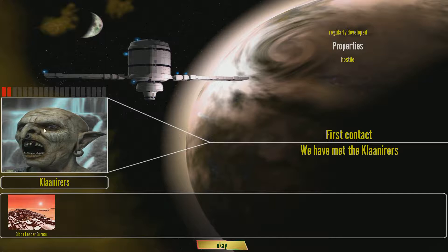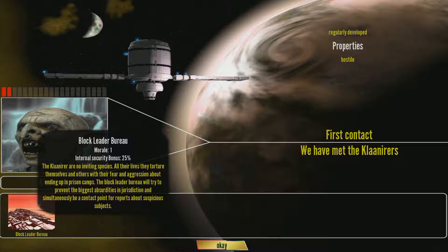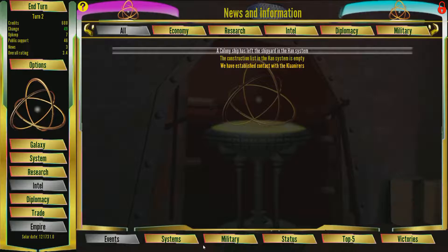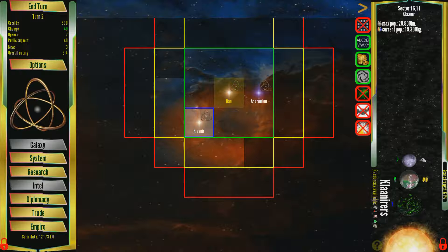Alright, I just found the Cleniers. These guys are a hostile species that are regularly developed and have very low corruptibility. You can read a little bit about their dialect — they're basically violence-glorifying, stuffy little marionettes. I've got the Block Leader Bureau down here, where they get an extra morale as well as an internal security bonus when I have them around in my empire. They have a very small system over here with about just under 20 billion people, but they'll have more soon.